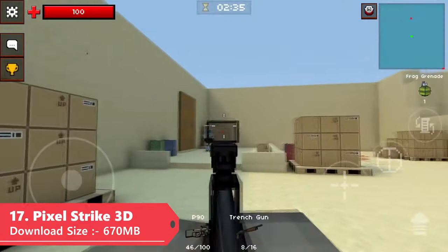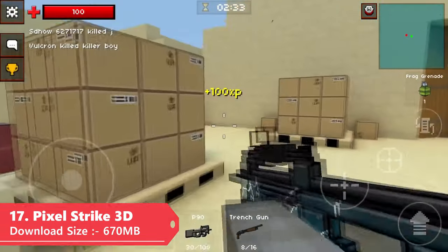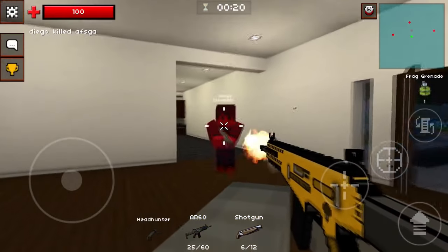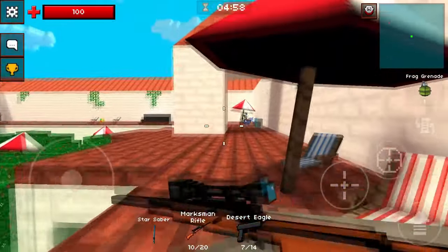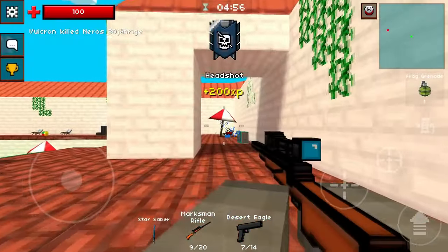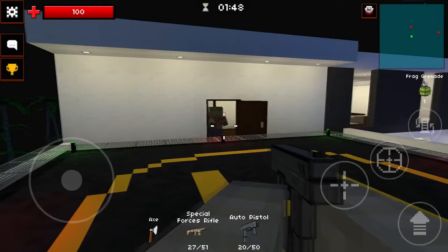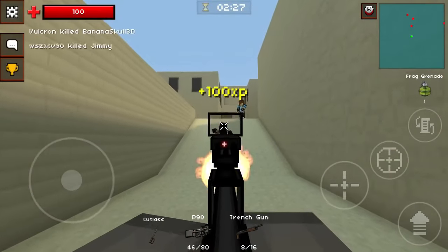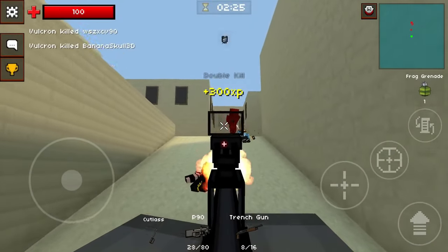Pixel Strike 3D is a super fun, fast-paced free-to-play shooter with very unique pixelated Roblox-like graphics and an insane arsenal of weapons to choose from. The game has more than 20 unique game modes including a battle royale mode, and you can play it on mobile as well as on Steam. The download size is only around 670 megabytes.